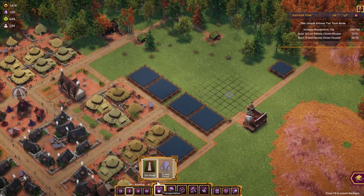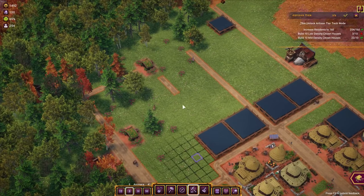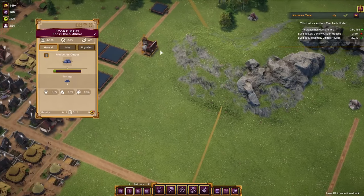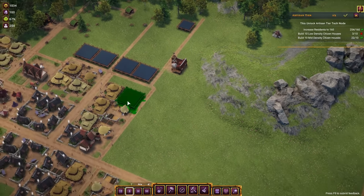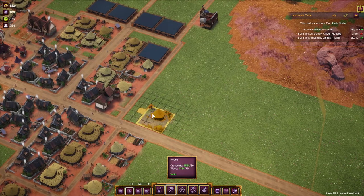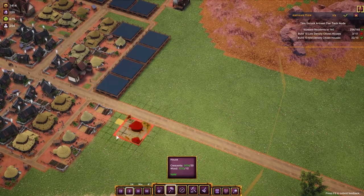Two more houses here, and then the road goes all the way up. I have no idea how much space the animal farm needs, so that's something to consider. Looking at the stone mining, we have peasant miner and citizen jobs there, but we still need to grow in that direction — we don't have people there yet. I could expand more aggressively in that direction.